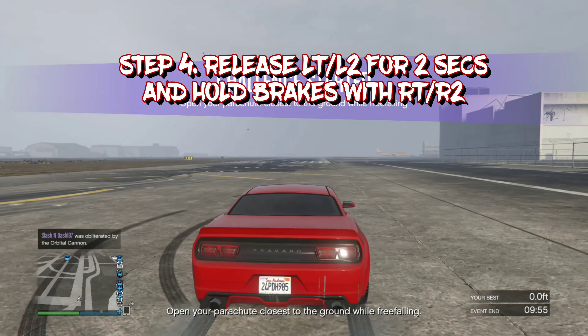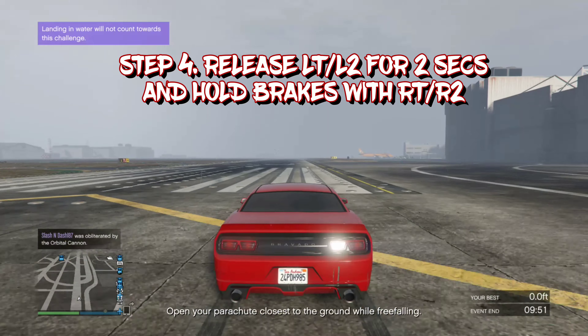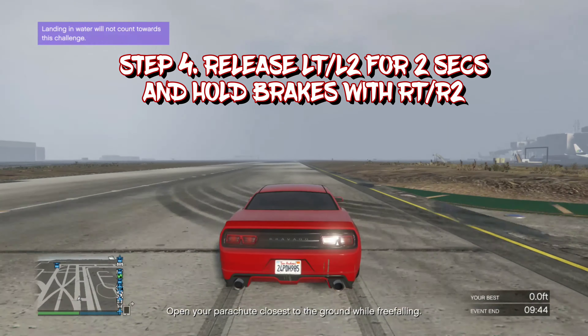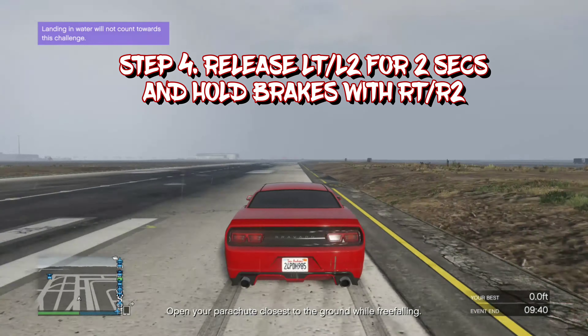What you want to do is hold down your brakes while accelerating, then you want to release your brakes while still accelerating, then hit your brakes again two seconds later. What will happen is it will lock you in this speed glitch and you will reach over 200 plus miles per hour.